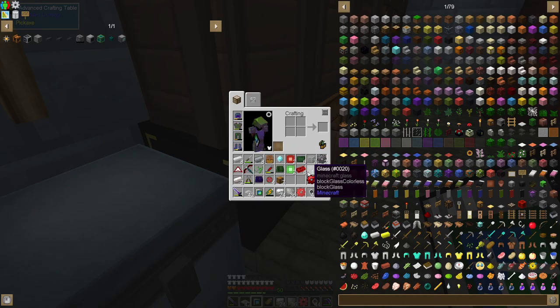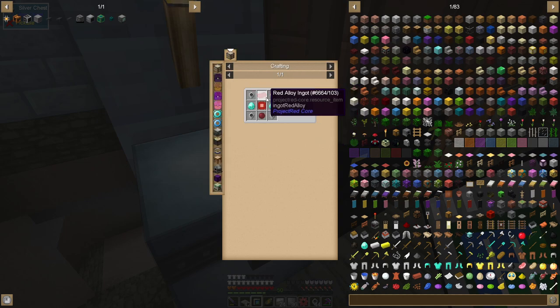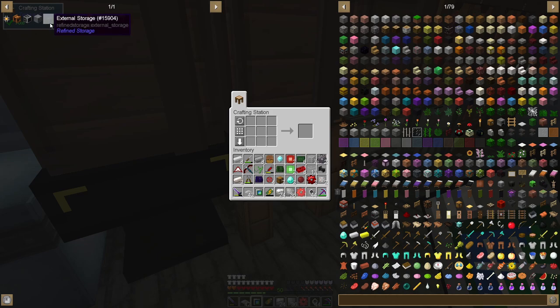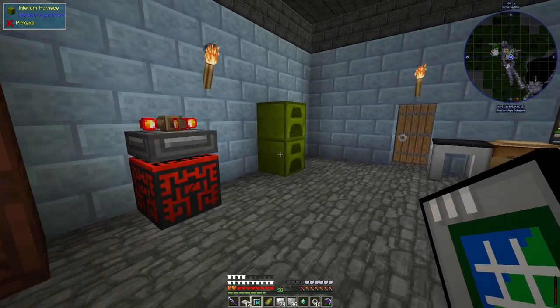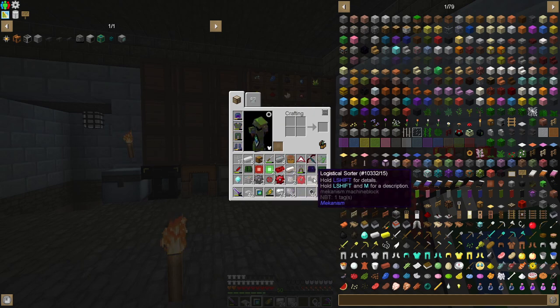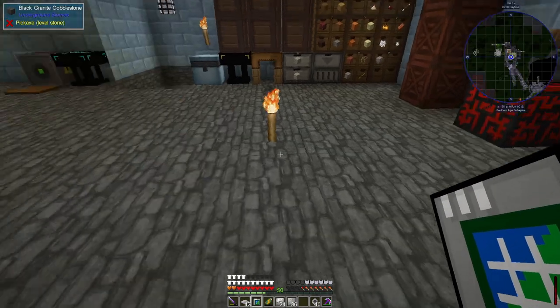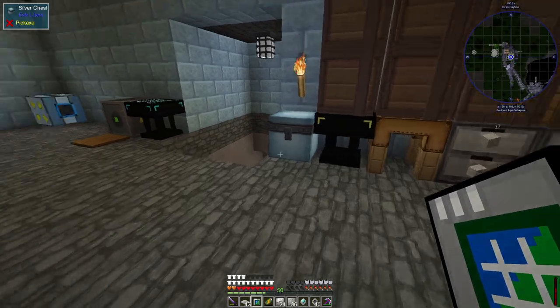That should be easy to do — I have an extra advanced circuit. I need some red alloy, some diamonds, and silicone. Just smelt that up and it should be fairly quick. Like I said, it's a lot of little crafts but having this Refined Storage is gonna help a lot because I can essentially automate much of it, especially once I get the carpenter.